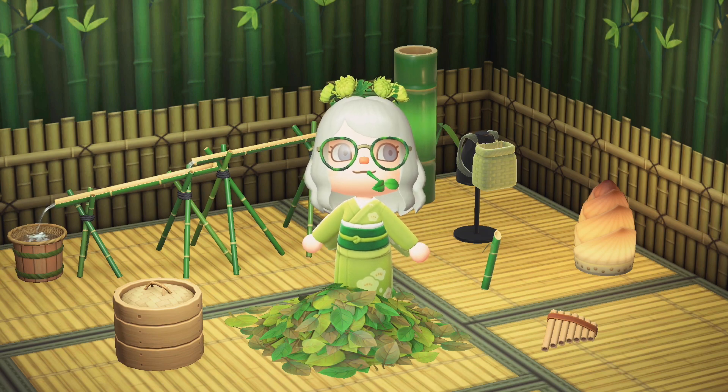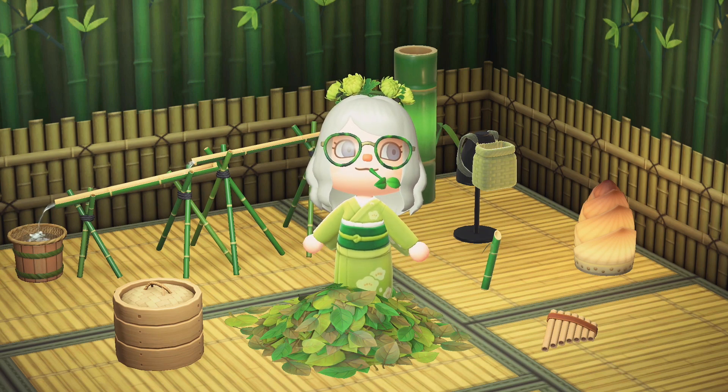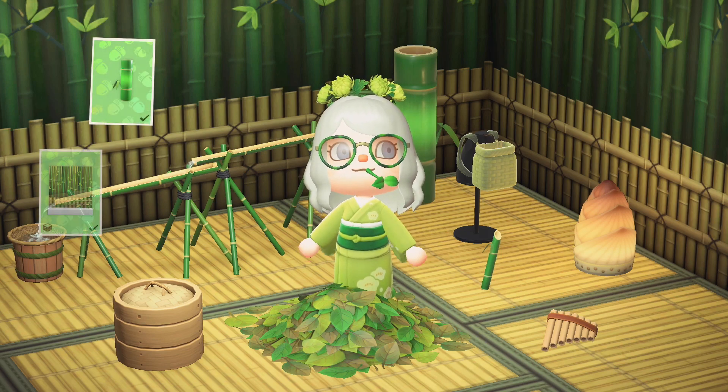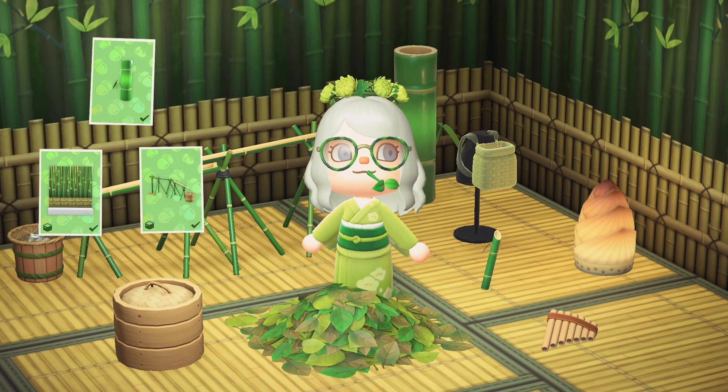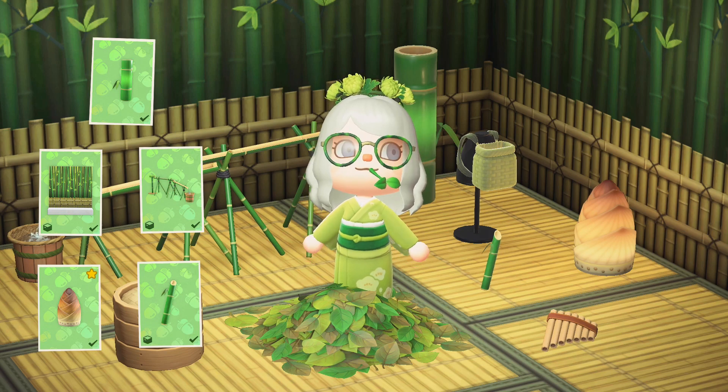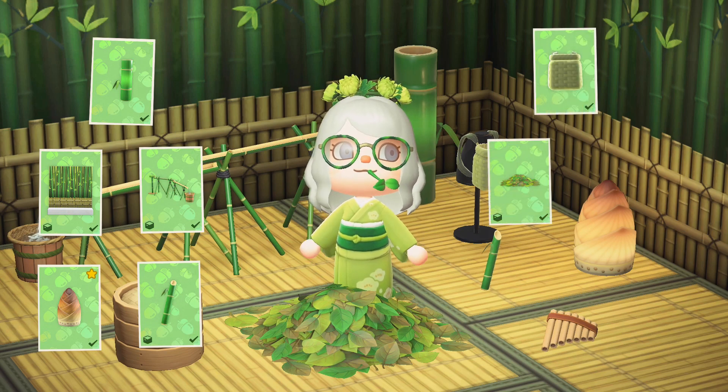To accompany bamboo season, there are special bamboo DIYs that you can collect. These DIYs can be found from balloons and in bottles that wash up on your beaches. These DIYs require young spring bamboo to craft and include the bamboo doll, the bamboo grove wall, the bamboo noodle slide, the bamboo shoot lamp, the bamboo wand, and the basket pack.